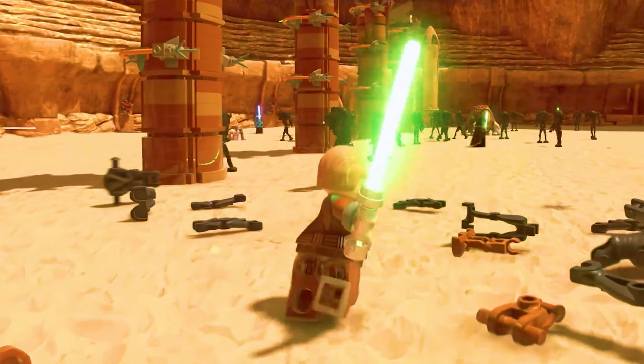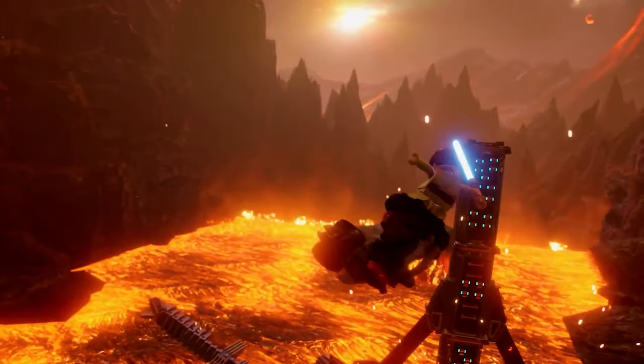You can also see Anakin using what looks like a force push in that clip, which is very different from the old games. In the old games you'd have a blue icon around a character, then press the force button to use it. But here there's no glow — he just straight-up force pushes and blows everyone away. We've never been able to force push multiple enemies at once before, so this definitely seems to be a new feature.